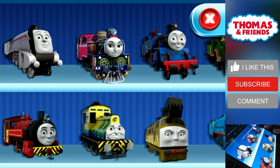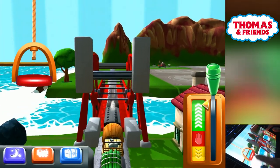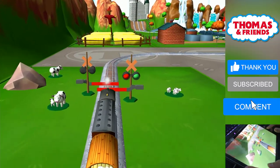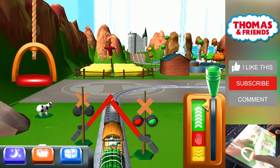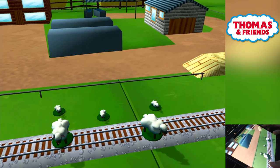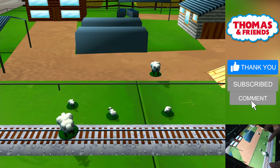Choose your engine — Toby! Bubbling boilers, some sheep have wandered off from the farm. Can you help by dragging them back into their pen? Excellent!